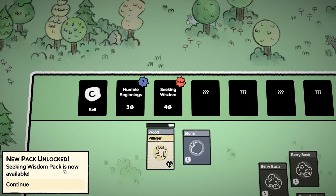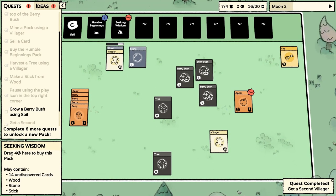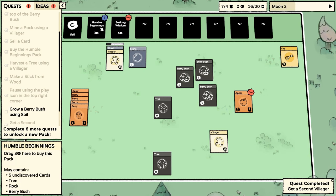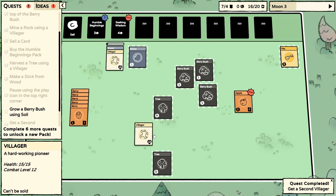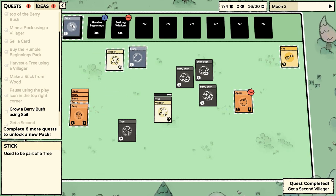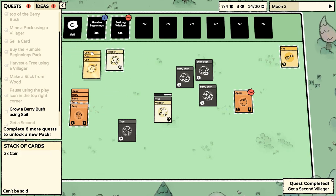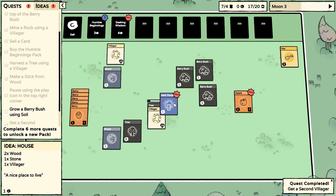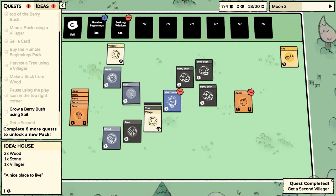A new pack unlocked — Seeking Wisdom pack, with 14 undiscovered cards in there. We still have five undiscovered cards in this one, but now we have a second villager, which means we're going to need twice as much food each day, which is a bit concerning. Let's get another pack though. Wood, wood, and an idea for a house — a nice place to live, two wood and a stone.